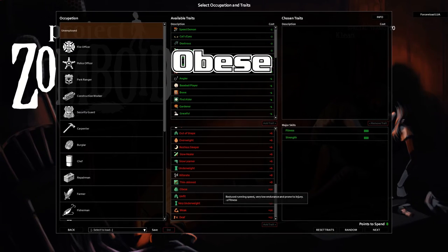Obese — also brought on by your weight. Reduced running speed, very low endurance, and prone to injury. The full details: fitness is limited to six, starting weight is 105, and this trait is only present at weight 100 and above. You have a 20% increased chance to trip while running or sprint vaulting a low fence, a 90% chance to trip from a lunging zombie, a 75% chance to fail climbing a tall fence, only 40% endurance regeneration — a 60% debuff — and you suffer 20 more fall damage. This is horrendous.